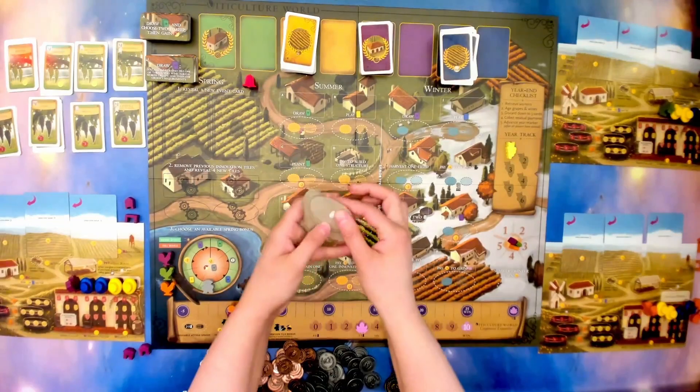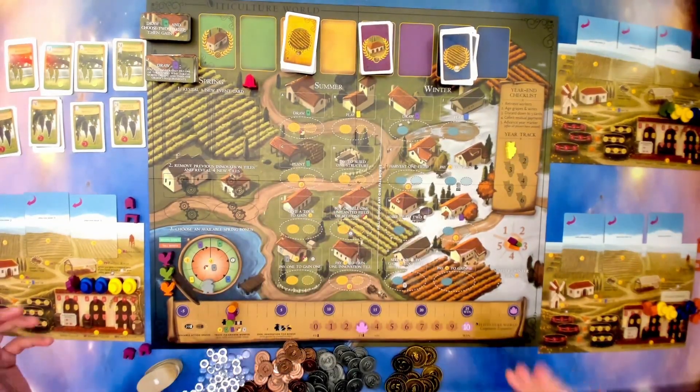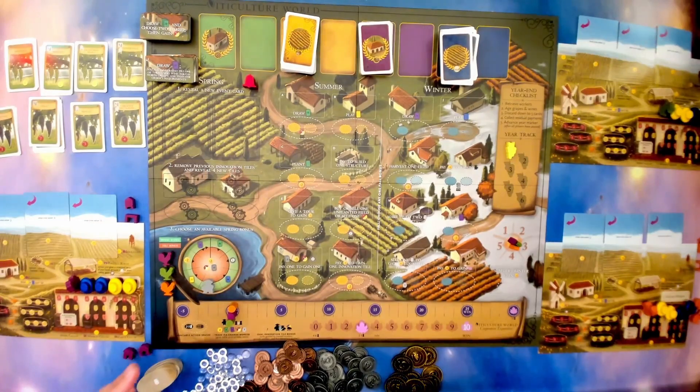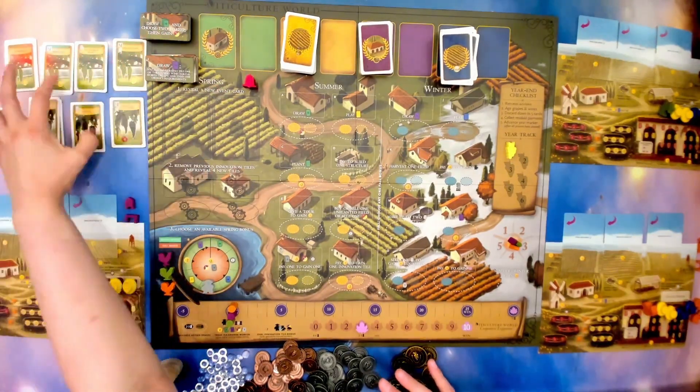For these ones there's really no way to organize them, so I just have them in a stack. And then the running side — the side that has everything randomized — will of course have these randomized, the innovation tiles randomized, and the green cards randomized.